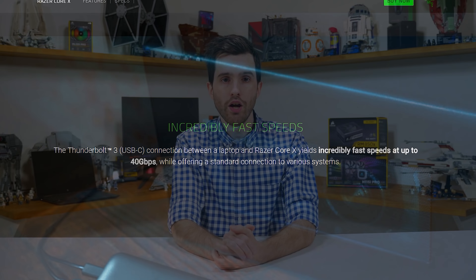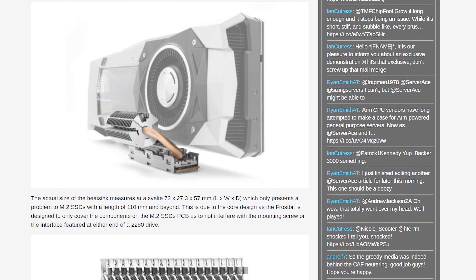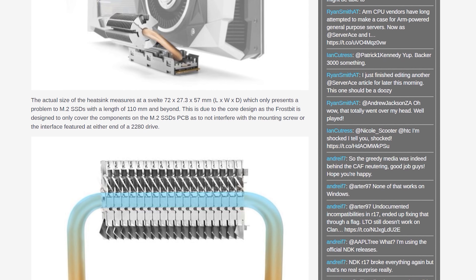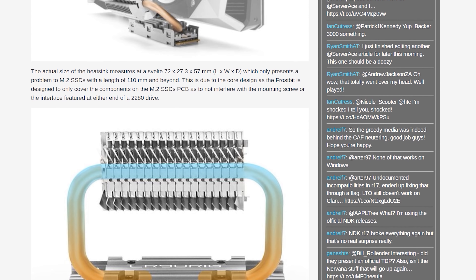CryoRig is set to show off their Frostbit M.2 SSD cooler at Computex. It's a somewhat strange product since SSDs don't typically need cooling, but here we have a dual heat pipe cooler for M.2 SSDs with a total dissipation capacity of 12W. It's passive, so you still need some airflow for best cooling performance. The design allows for adjustments so the cooler doesn't obstruct your graphics card if the M.2 slot is near the primary PCIe slot, and it doesn't interfere with standard mounting points for 2280-size drives. We'll hear more about pricing and availability at Computex.